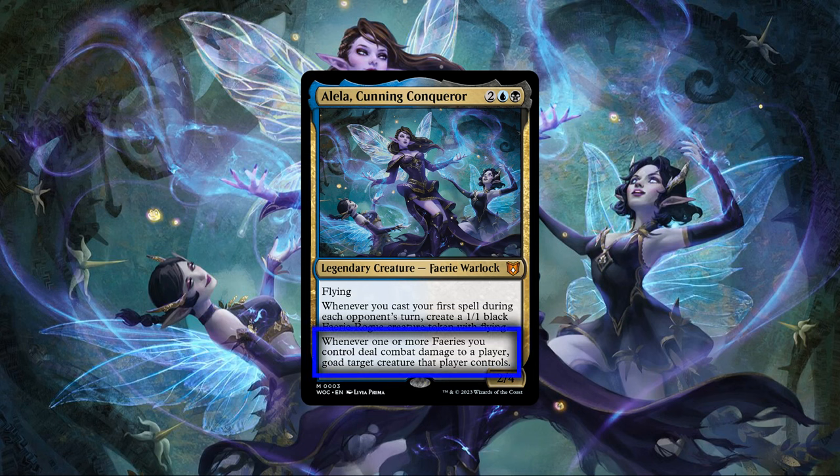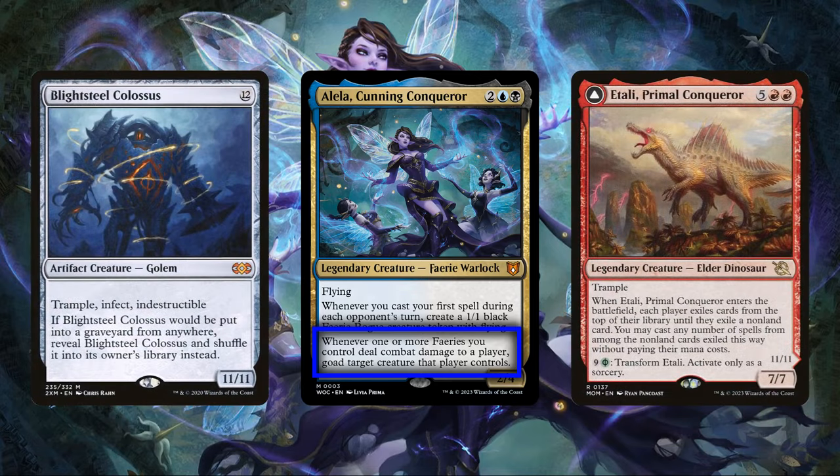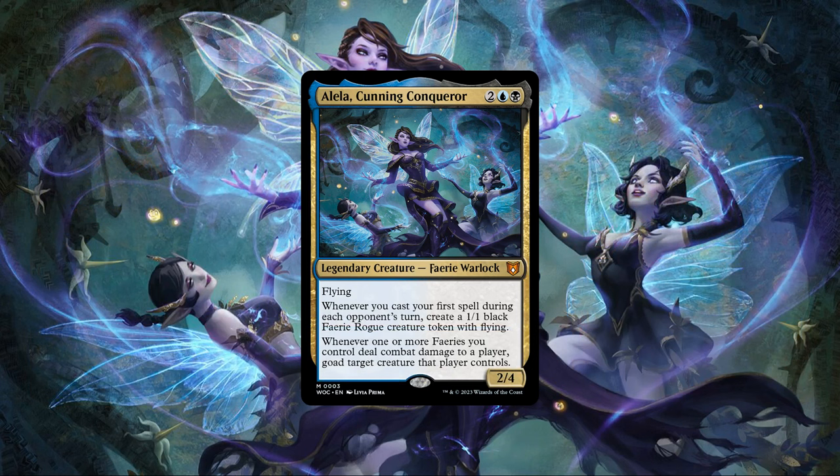Aleila's second ability serves as a payoff for both, allowing us to use the tokens she creates, as well as herself and any of the other fairies we're running in the 99, as repeatable sources of disruption in the form of goad, which we can use as soft removal to force utility creatures to swing into blockers and hopefully get themselves destroyed, or as means to protect ourselves from the biggest threats at the table by sending them elsewhere. Based on her abilities, Aleila Cunning Conqueror is a commander that benefits from us casting our spells on our opponent's turns as often as possible to build up our board state with disruptive evasive tribe members.